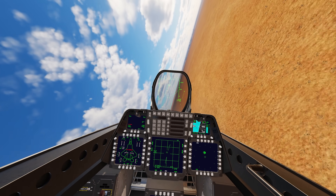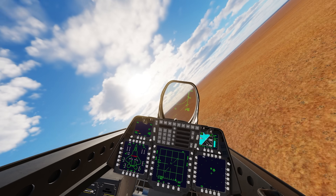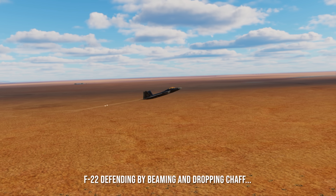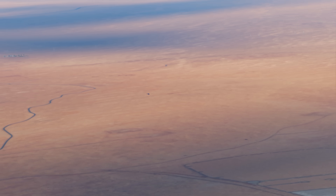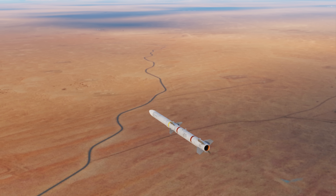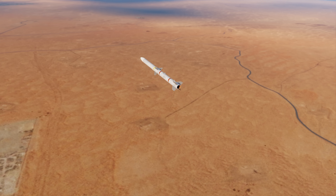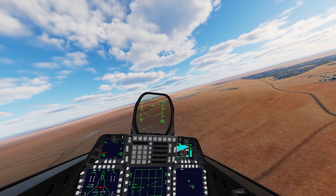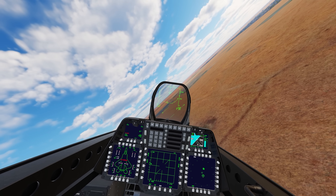They did see me. I didn't catch them off guard and they're tracking me, so I'm assuming they shot something over here. And look at that — I'm correct, there's a missile warning. It just went by to my right. So that missile is scrapped — it could not track the F-22.